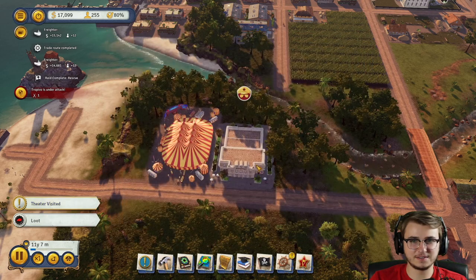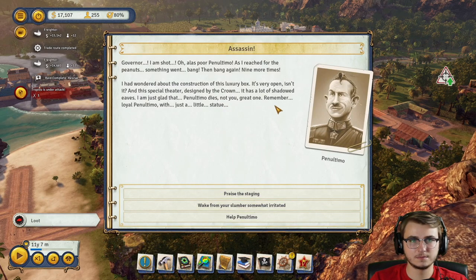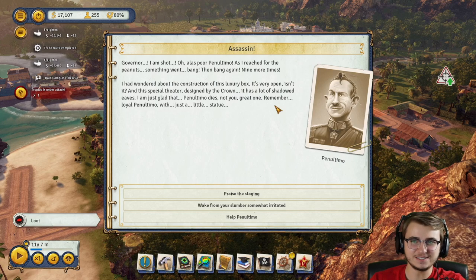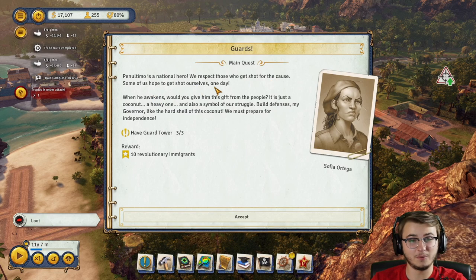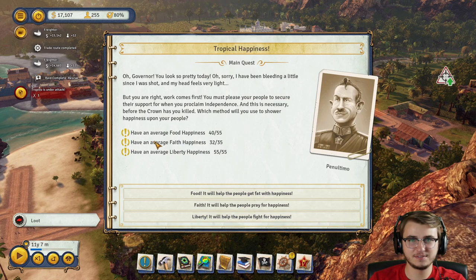Have El Presidente visit the theater — I tried that already and he didn't seem to want to. Oh, there we go. As I reached for the peanuts, something went bang — then bang again, nine more times. Wait, are you serious? Penultimo is like our home dog — he's our home girl. Wake from your slumber somewhat irritated, or help Penultimo? I'm going to help him. Penultimo is a national hero — we respect those who get shot for the cause. Have three guard towers — we've already done that. Boom, done, we're flying through this.